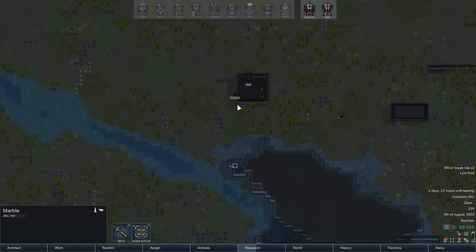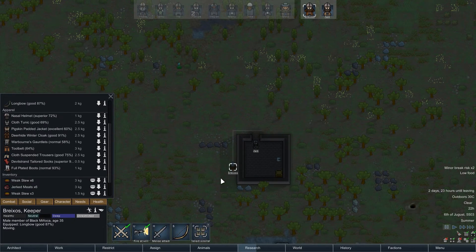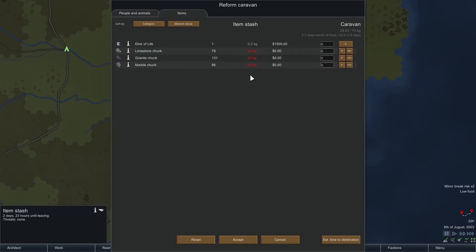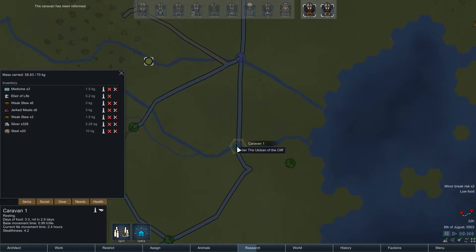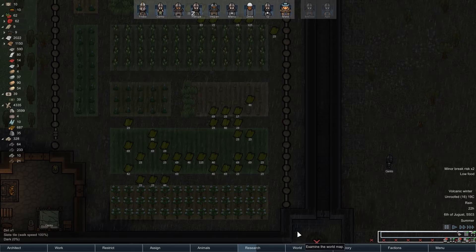I'd love to take some of this steel back with us, but I don't think we've got the space. We were on the verge of being full. Plus the steel is really heavy, so it's not as if we can take more than ten even if we could. Let's get that caravan reformed. Days of food: 3.3. Rotting: 2.9. This journey is going to take 0.9 days. So we're all good.